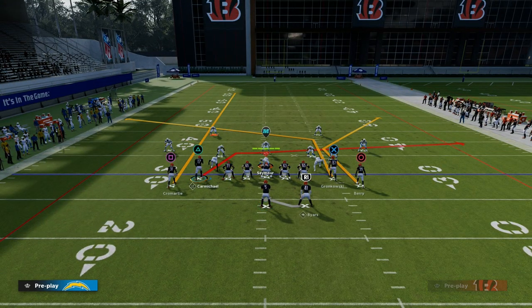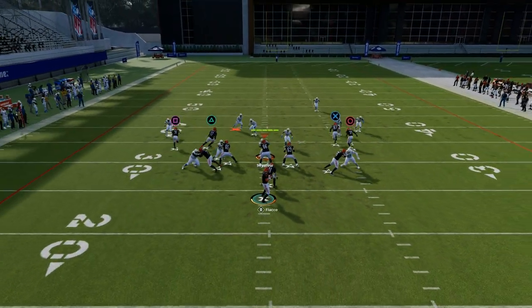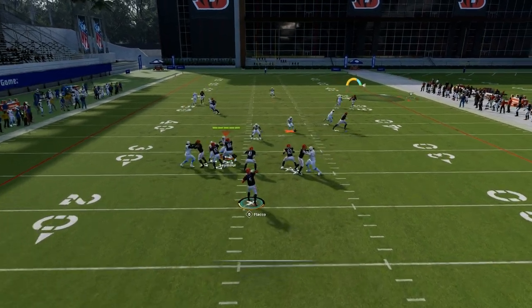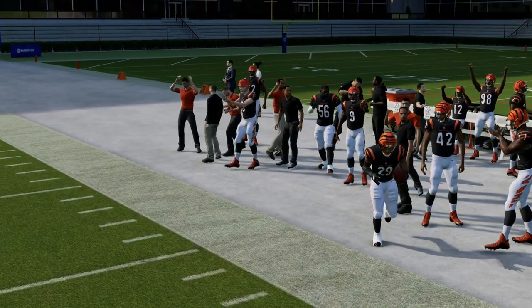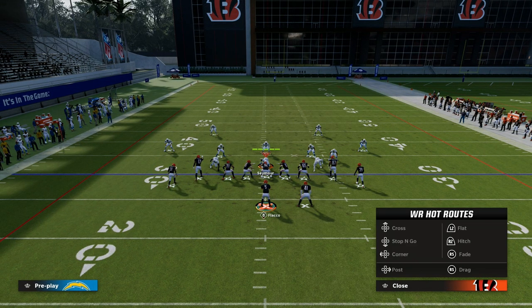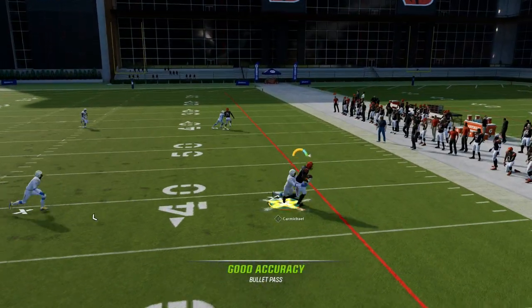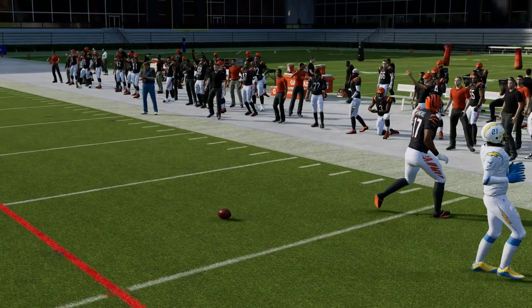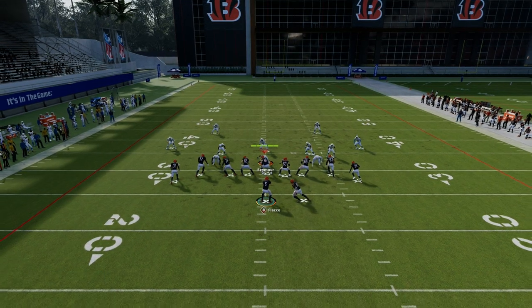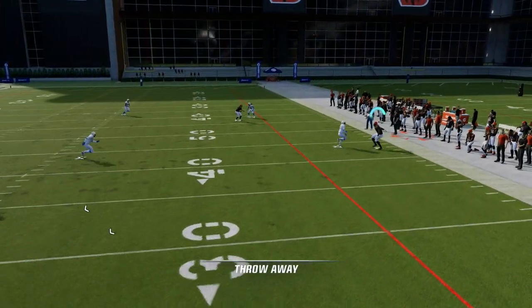If they are running a lot of man coverage, a great setup is to put the tight end on a post and streak the left side receiver. What you have now is even more ways to beat man coverage consistently. This creates kind of a makeshift slant-post style concept. This route is super consistent at being able to attack man-to-man coverage, and now you've taken that streak and made it essentially a man beater over the middle of the field.